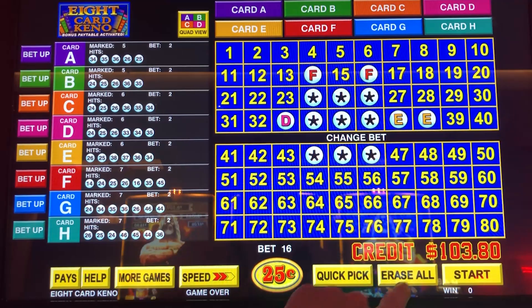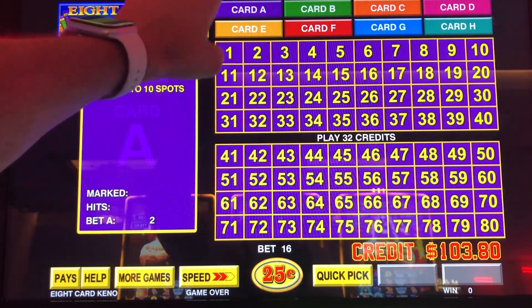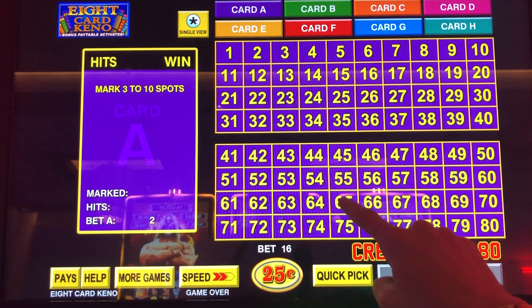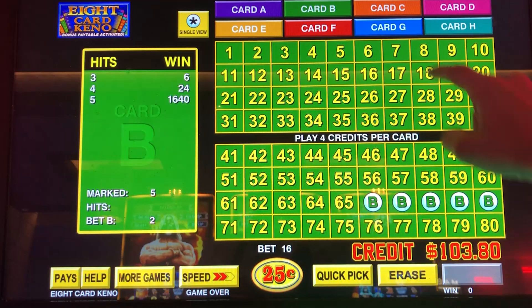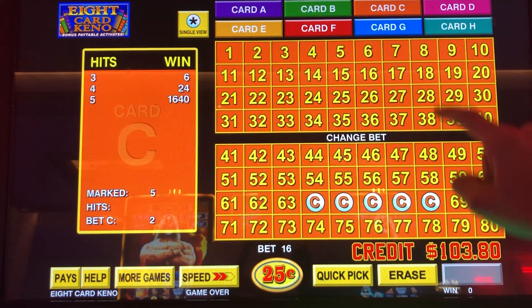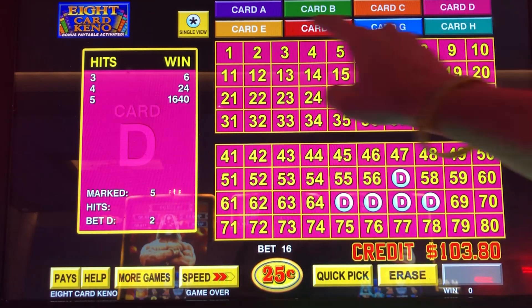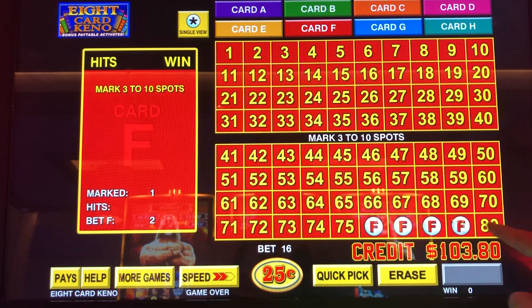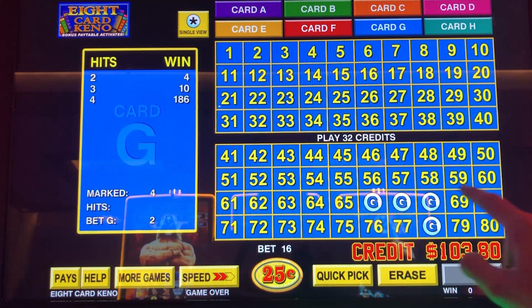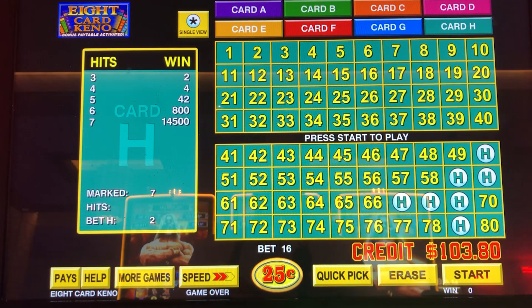So this will be a $4 bet per draw. Let's erase all and let's pick the numbers together, shall we? A long time ago, I used to have such luck with 65 through 69, so we're going to build some cards around that. Let's just do some fives. Let's try that one and let's add a seventh pick. All right, here we go.